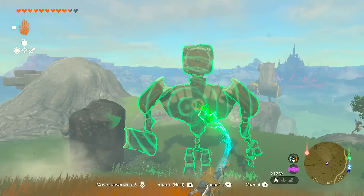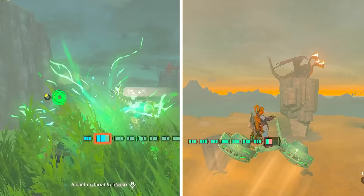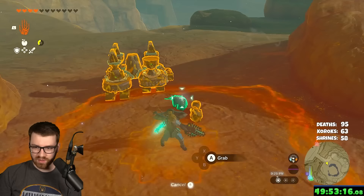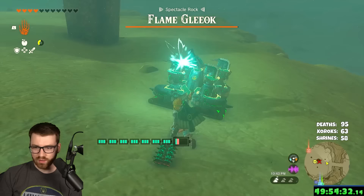Today in Zelda Tears of the Kingdom, our mission is to find the perfect build to destroy every monster, but mainly Gleoks and Lynels so I don't die a bunch. We started off hard and hot by trying to take on the first Gleok with some laser bots. Our first iteration used homing bots with Construct Heads and lasers, but those were literally an epic fail because of low DPS, and the Gleok moves too fast for them and then I would just die.